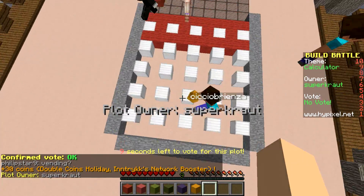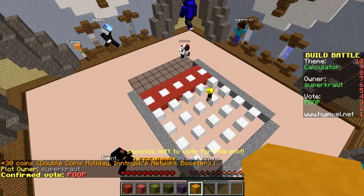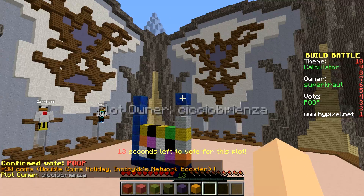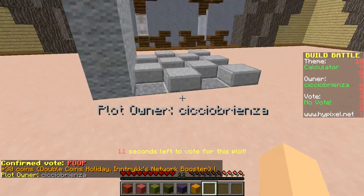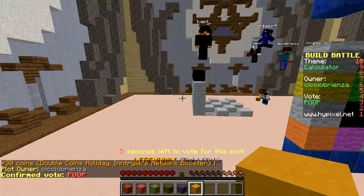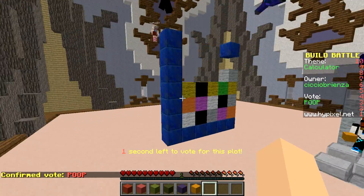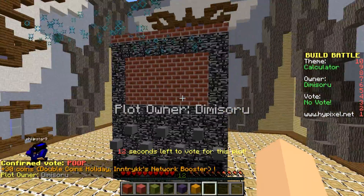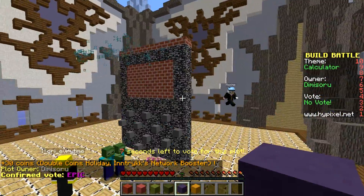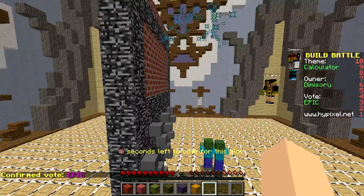This is interesting — I'm gonna give you a Poop, I'm sorry. I don't understand which way is up, and all the buttons look the same and none of them say anything. Same idea as the other one — you're gonna get a Poop, sorry, it's not working for me. I feel like I might have this — my calculator is gonna look pretty boss. I like that one, we'll give you an Epic just because it looks fancy.